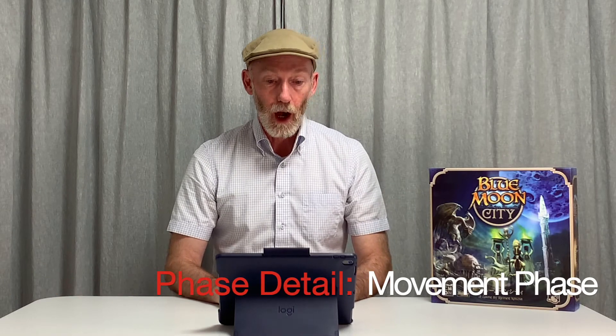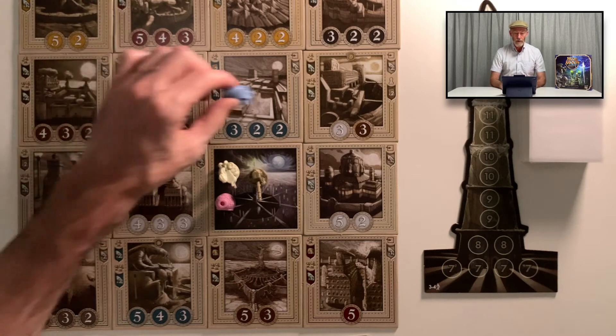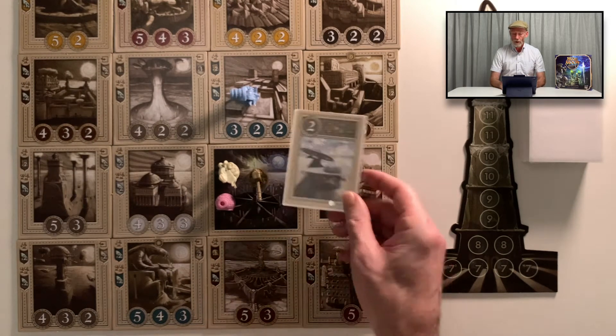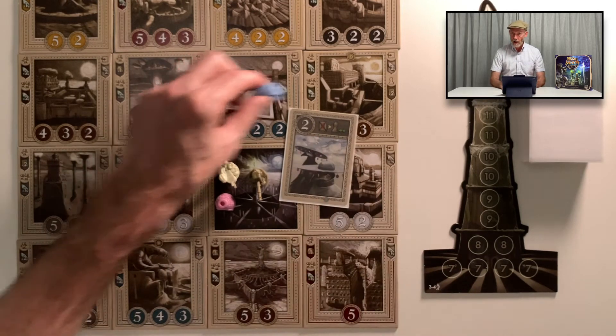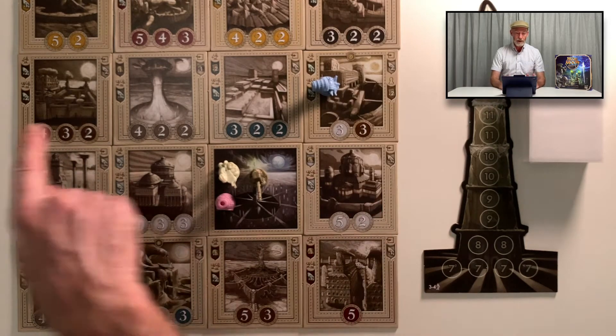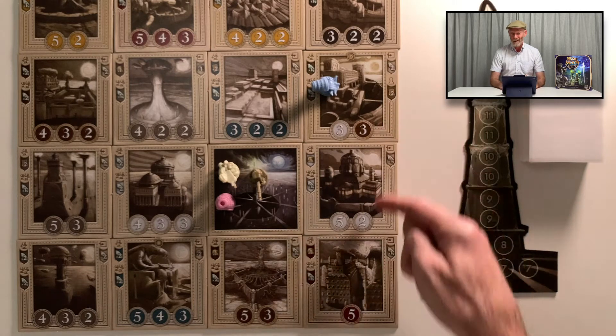Moving is optional, only orthogonal, and usually up to only two tiles. Other effects can be applied to increase the number of tiles you move, but you can only move once per turn, so the movement has to happen together. All of the interactions in the game are orthogonal, so in future if I say movement I mean orthogonal movement, and if I say adjacent I mean orthogonal adjacent.